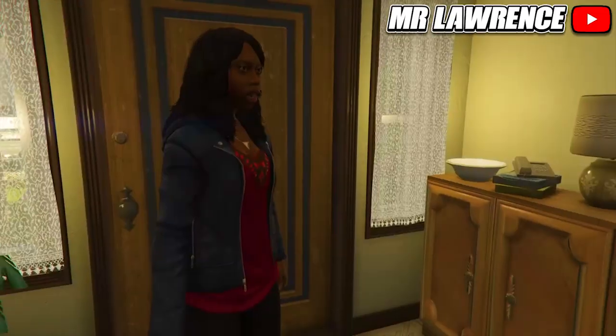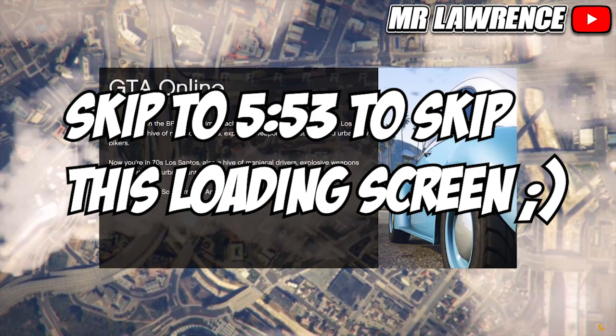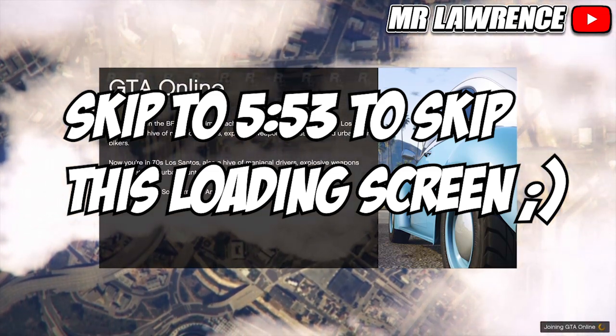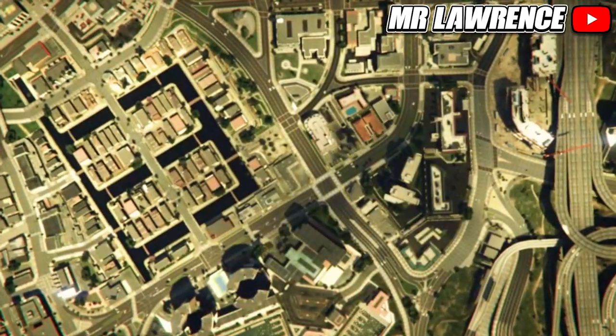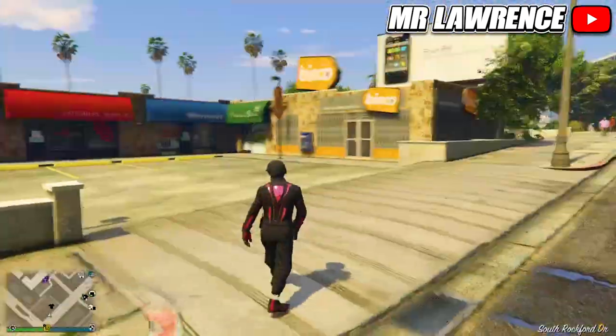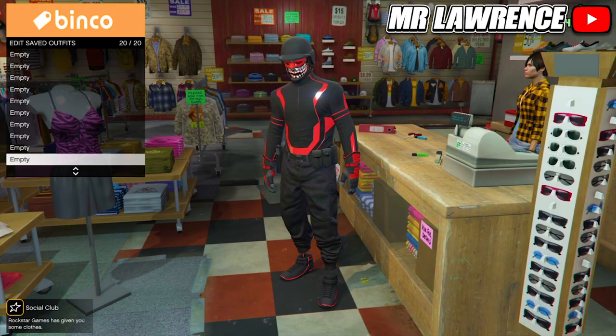When you load into story mode, go straight back to online. When you spawn back, go to the clothing store. You should still have the outfit you wanted to keep. Save that outfit in slot number 20. All the outfits are also transferred over if you did everything correctly.